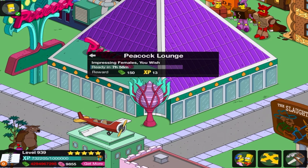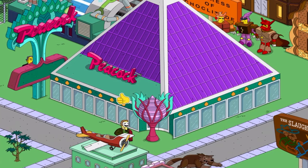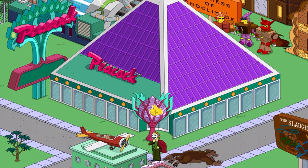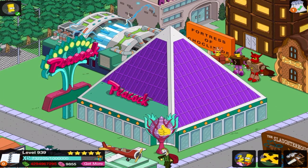It's a lounge. Impressing females — you wish. Digging that sound. Did a bit of digging — it appears Mrs. Muntz has a 10-hour quest here. Like usual, they don't tell you how you're supposed to know that unless you go into the coding or something. But that's impossible — there's no way you'd know that. So I've got to find Mrs. Muntz. Let me see if I can track her down and we'll take it from there.